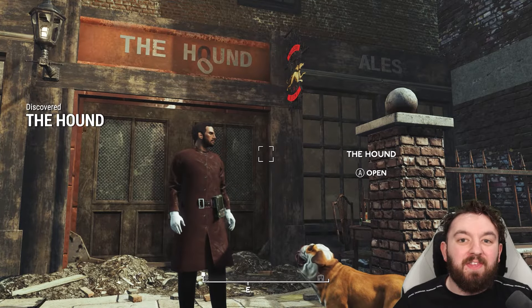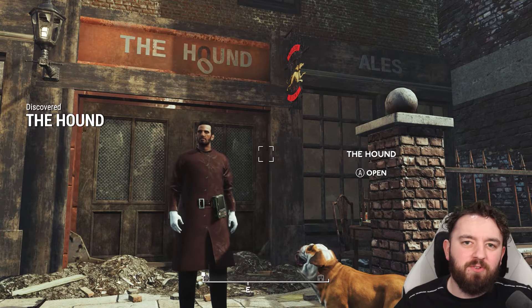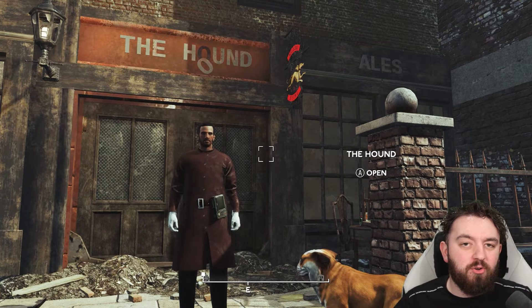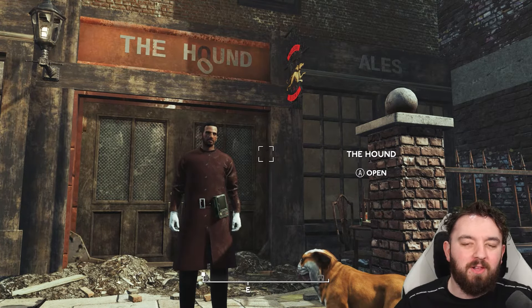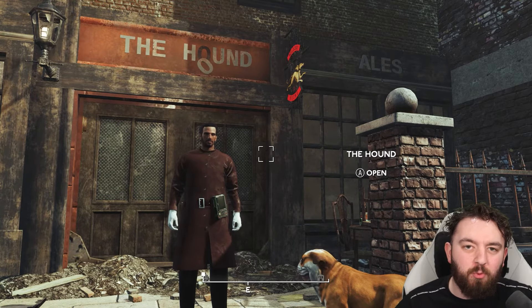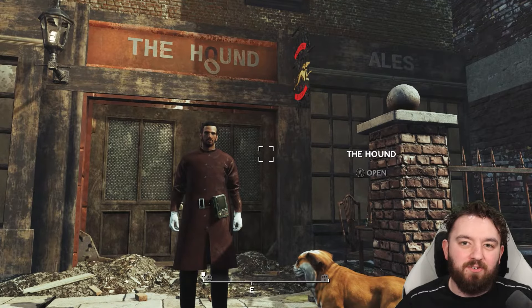Today we'll be having a drink at the Hound, just down the road from the Swan and Mitre. It has an early game longsword as well as a Cthulhu doll, a coaster for some extra damage, and some cricket ball grenades. Let's get right into it.